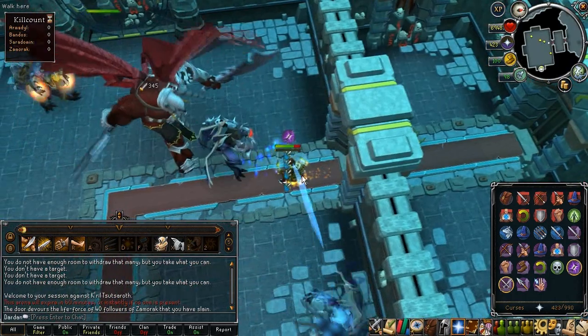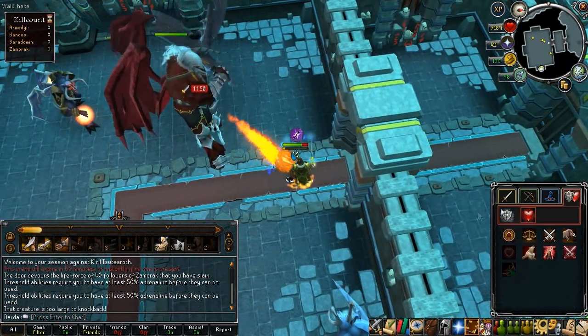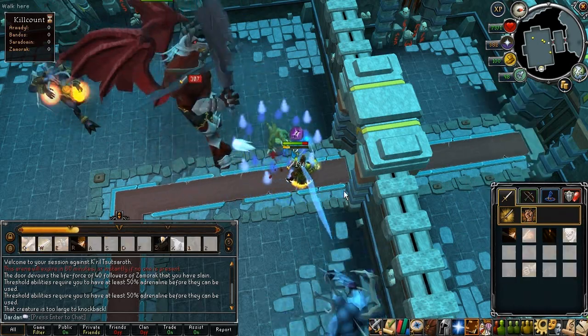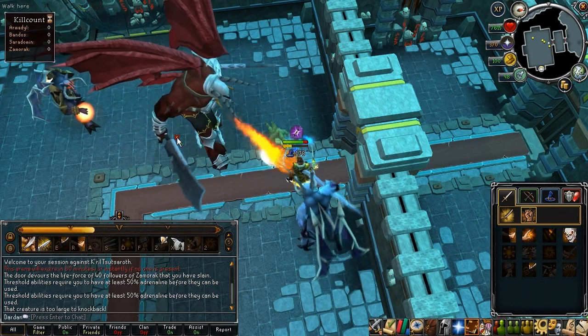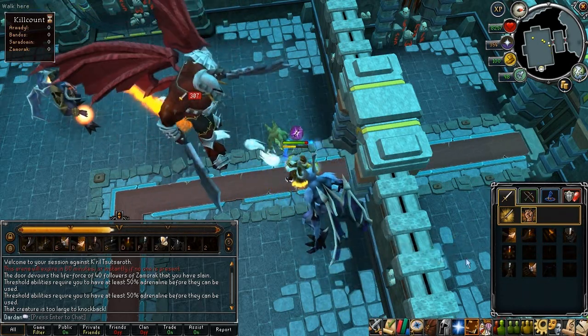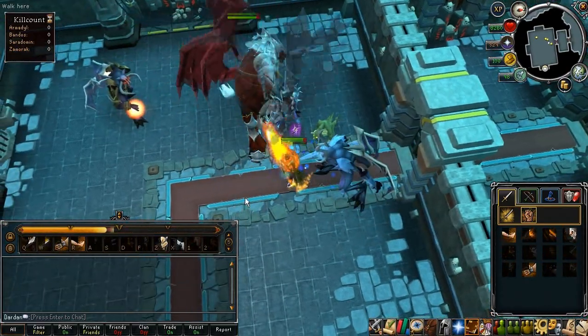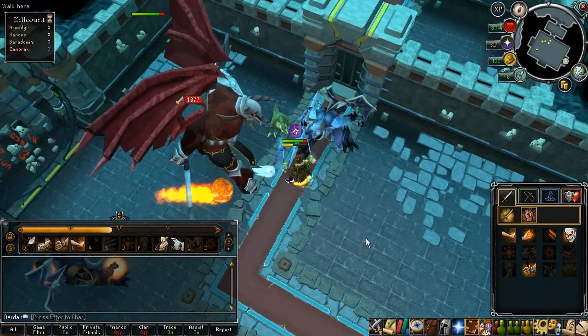If you die now, your gravestone will appear in the waiting room. For the waiting room you do need to get 40 kill count, so it doesn't mean that if you die you can go back to the Godwars dungeon without kill count and still retrieve your grave — that would be too easy. You do need 40 kill count in order to get to your grave again if you die.